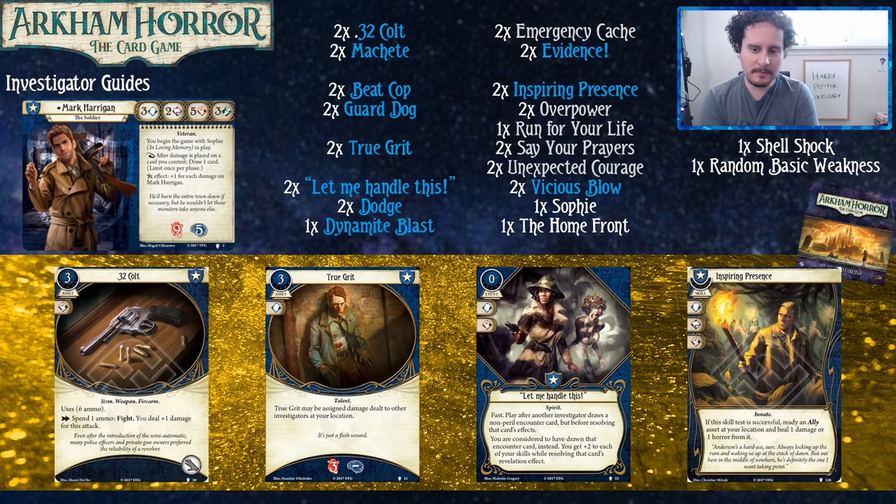True Grit is a card they're playing specifically for Mark. It's a little pricey at three resources, but it's just another thing for you to stack hard damage on and keep your allies safe. It soaks an entire Dynamite Blast for one of your teammates.